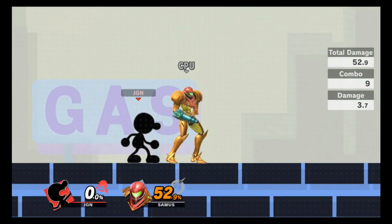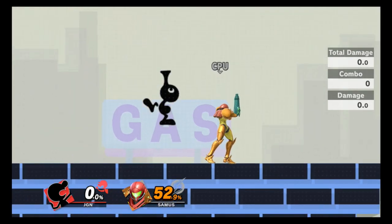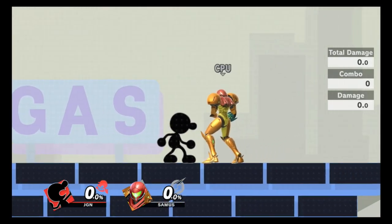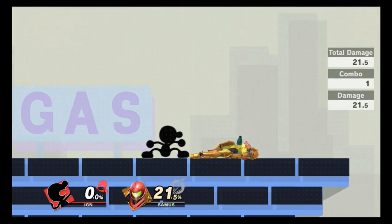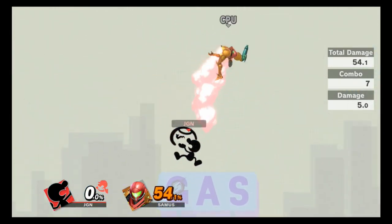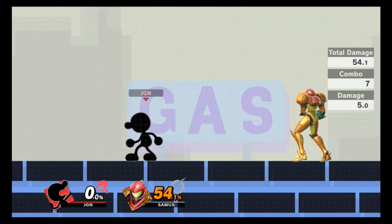If you don't want to do the up air portion, you can always do a neutral air instead — that works out pretty well too. So: up smash to up tilt to neutral air for easy 54% damage. Zero to 54 is scary.